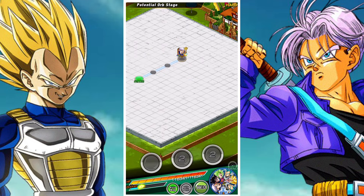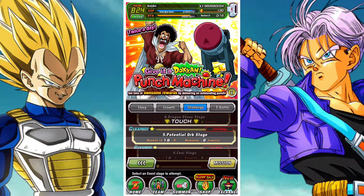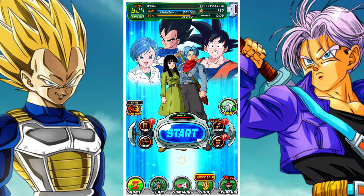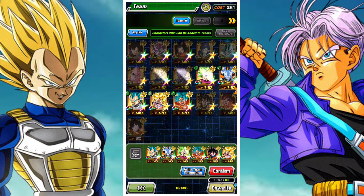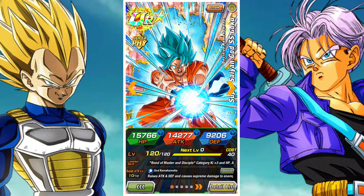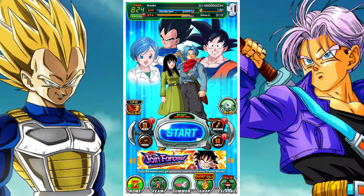One change you can make to the team — especially helpful for stages one, two and three if you're struggling with orbs — is to switch Trunks out, since he doesn't generate orbs or do much, and switch Vegeta to the lead. They both have the same physical attack per orb. You can also switch in a Goku who randomly changes key spheres of a type, since he can cover any orbs you've missed. That's it for me — bye!